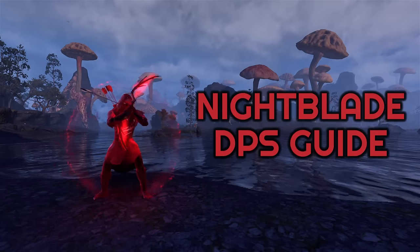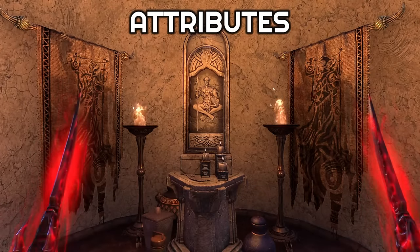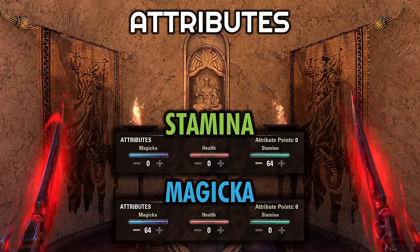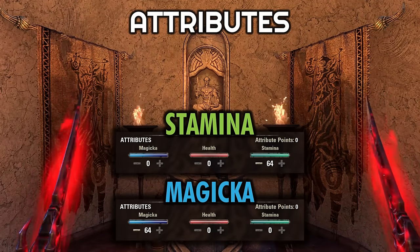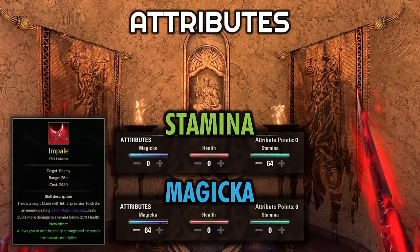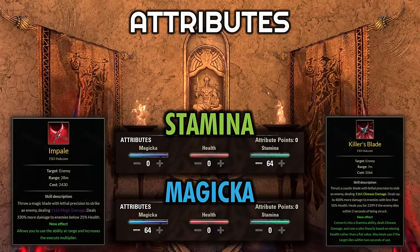Hi, I'm Skinny Cheeks, and this is my Nightblade DPS guide for the Elder Scrolls Online. Starting off with the attributes, both the Stamina and the Magicka-based Nightblade are viable. There will be just a few different skill choices depending on which one you want to go with. I slightly prefer Magicka if I'm going to be full range, since their Magicka-based execute is a ranged attack, while the Stamina Morph is a melee execute.